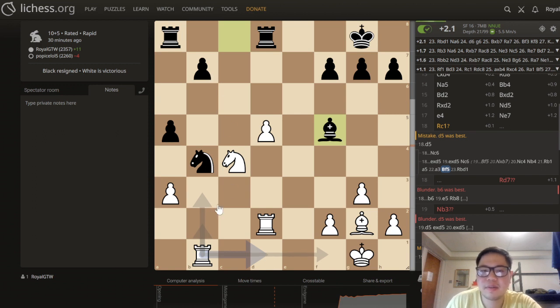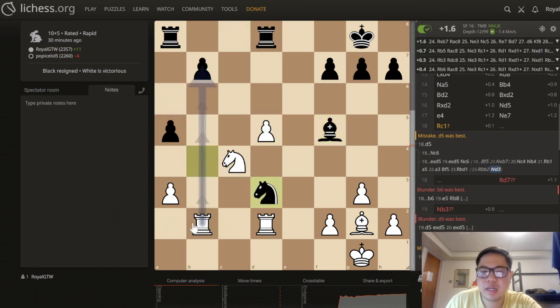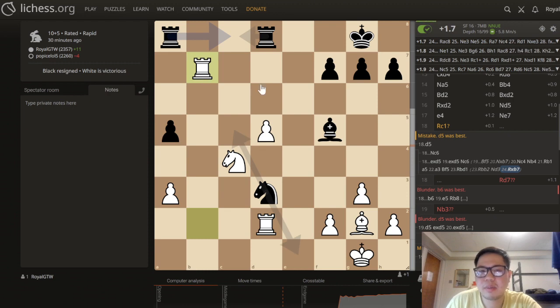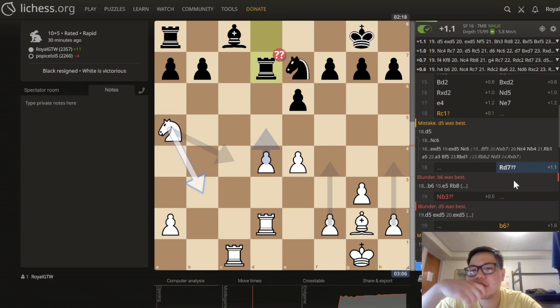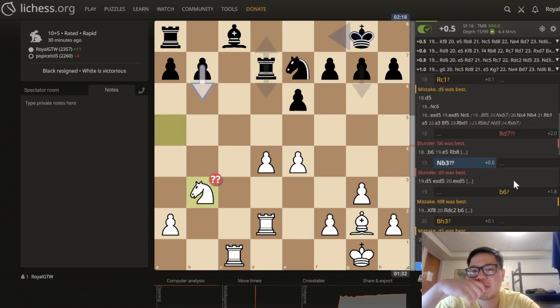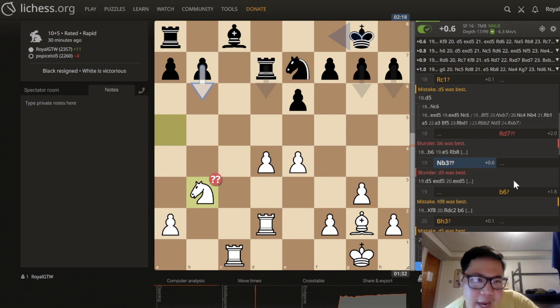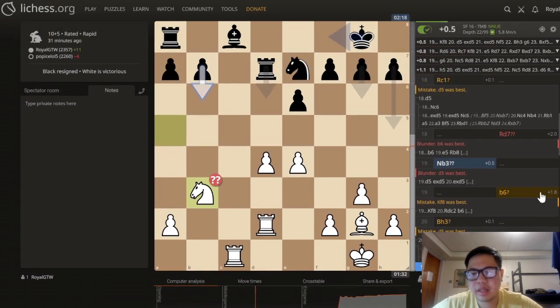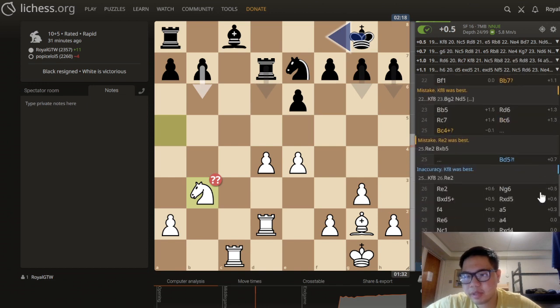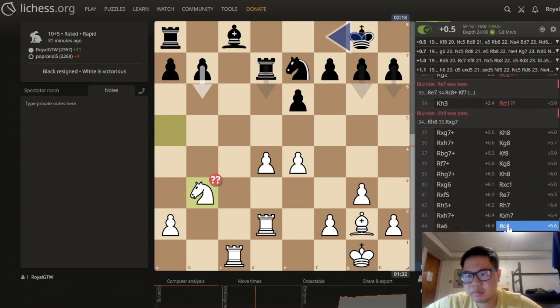So rook d7 was very bad because it allowed d5. But I played very passively. Overall though, I think that was a really, really nice game. Here it was just really bad for our opponent.